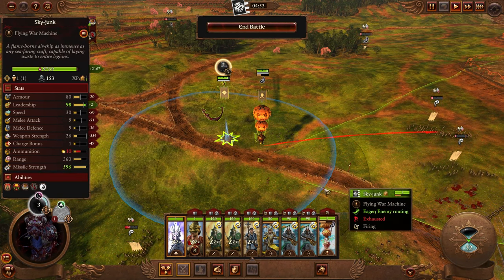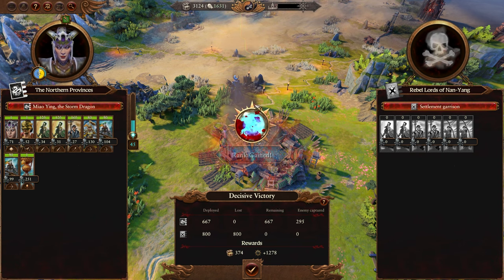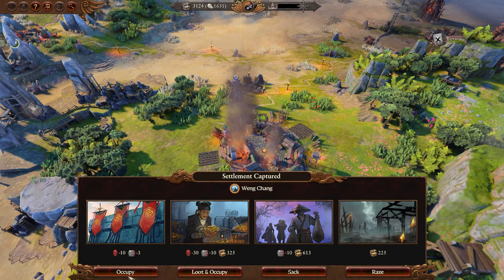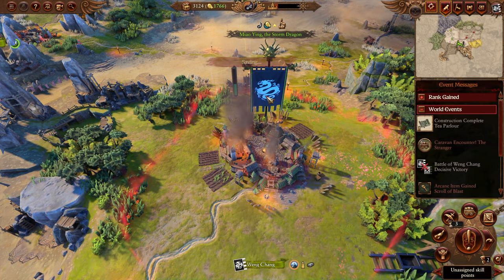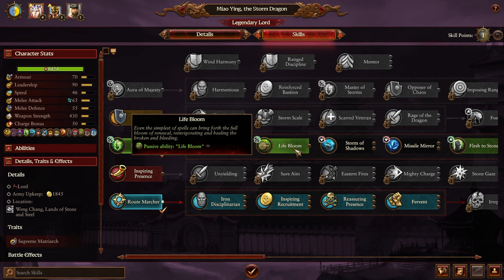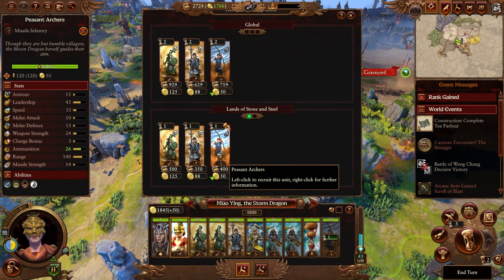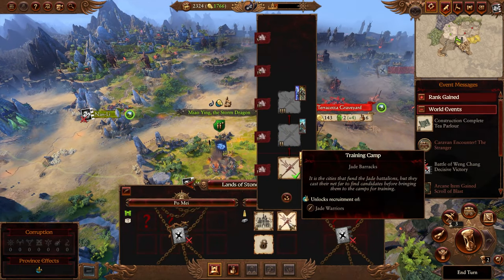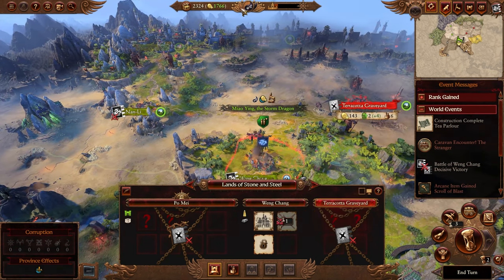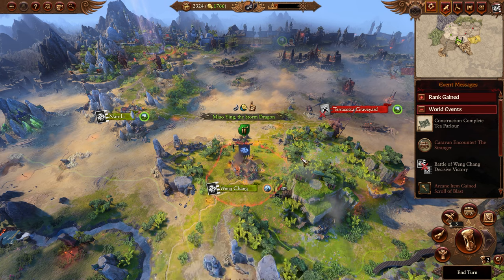Heal Miao Ying back up to full health. If you're not confident in dodging arrows with Miao Ying, I recommend recruiting two peasant archers before the end of turn one for more killing power — I forgot to do it but that's okay. We'll recruit them now. Keep working on Miao Ying's magic — Lifebloom is a very good spell; whenever you cast it, everyone in your army gets a small heal. Recruit two archer units and head towards the Terracotta Graveyard. Get rid of unnecessary buildings to keep a slot free for yin-yang balance.